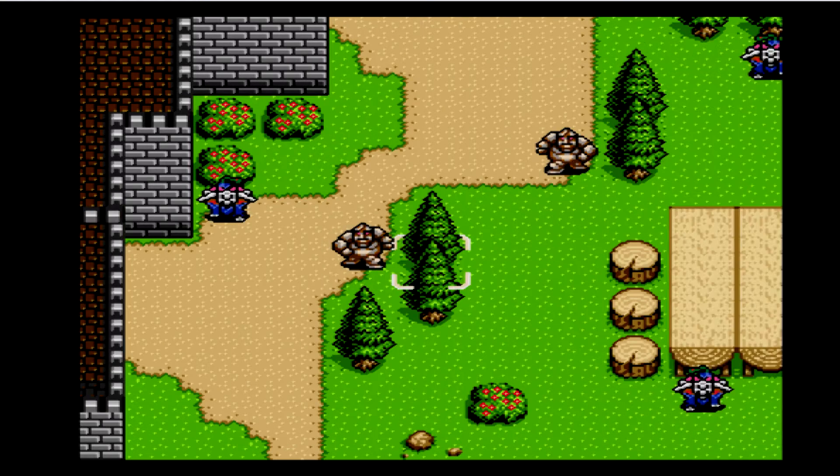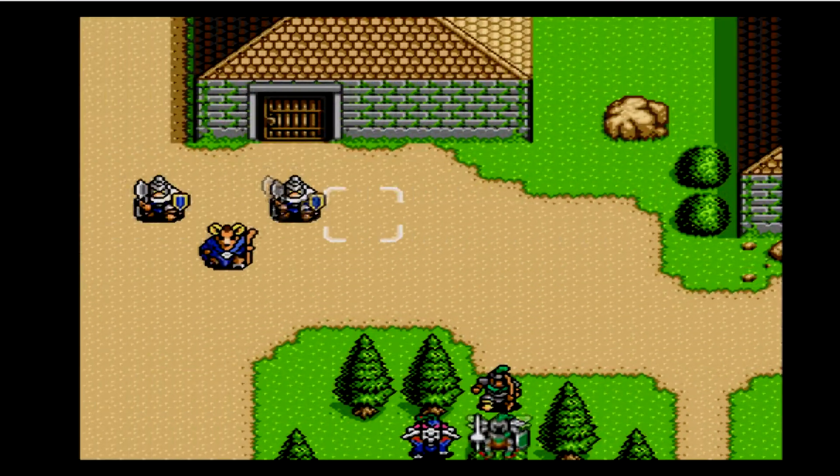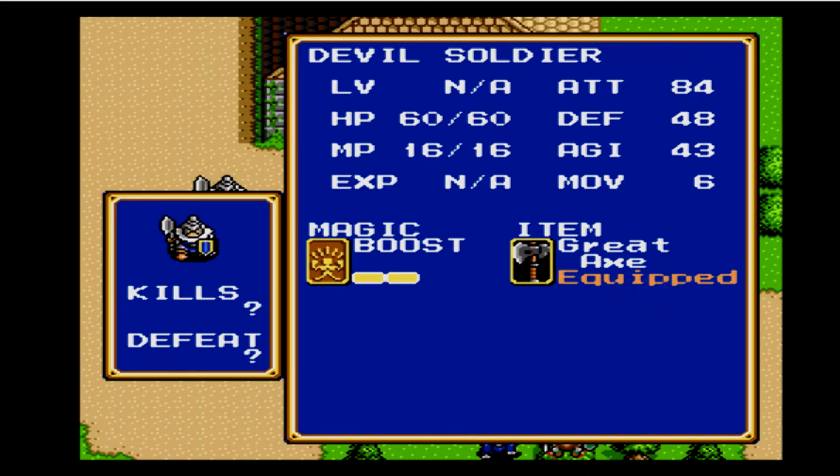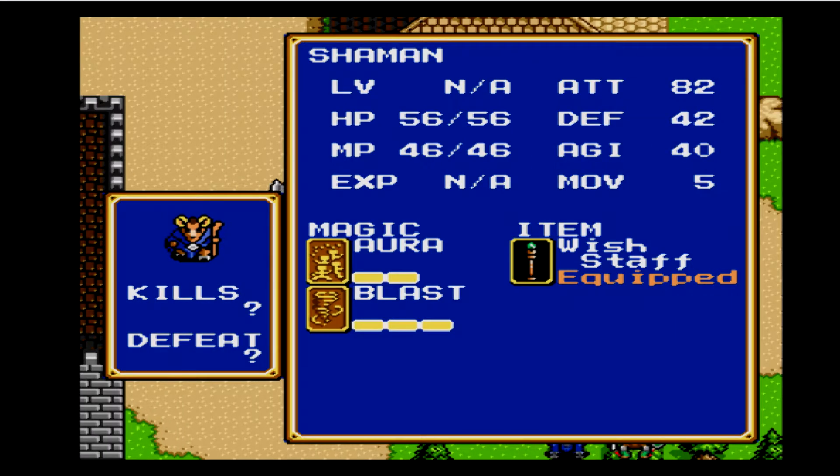Let's check the rest of the infantry while I get used to my controls. Seven more attack, three more defense, only five less HP. Also, this is a new enemy: the Shaman, who has Aura 2. He's the Aura expert. He also has a Wish Staff, which is a Mithril weapon. He can use it to cast Aura 2, which is kind of redundant in his case.